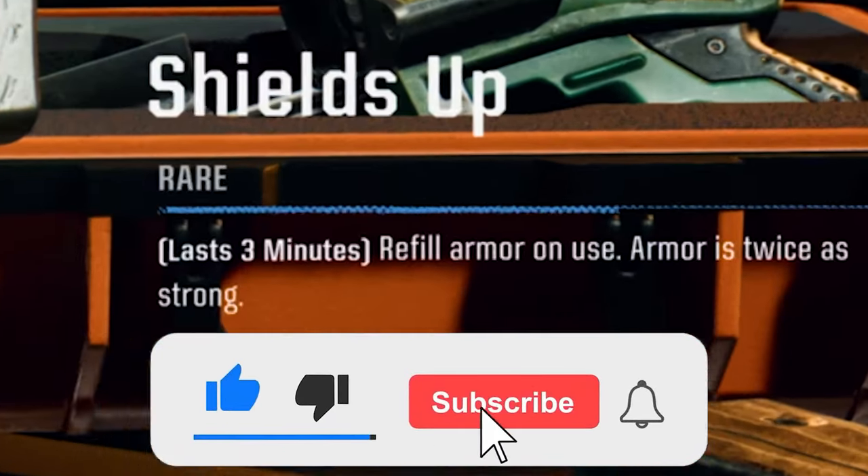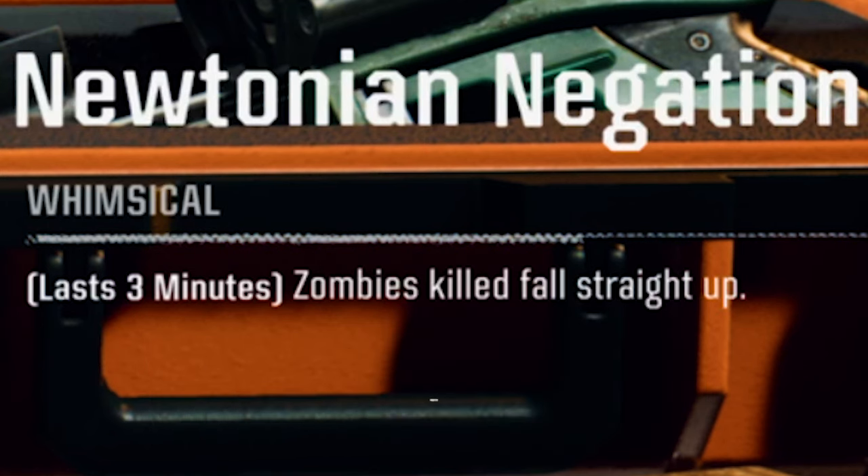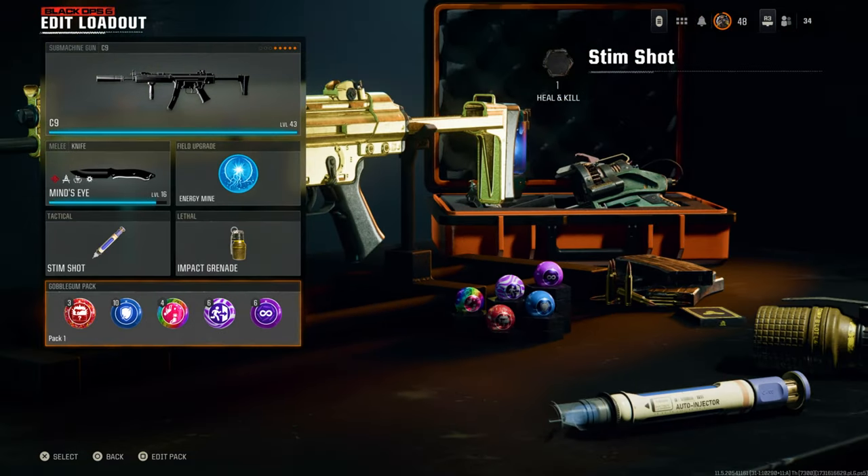So any Gobblegum that has a timer — for example, Shields Up has a 3 minute timer, Newtonian Negation has 3 minutes, and Free Fire has got a 1 minute timer. Any Gobblegum with a timer, you can do the exact same method for this glitch that I'm about to show you. I've picked these three because I want to do and test them out. You guys can pick whatever you want.